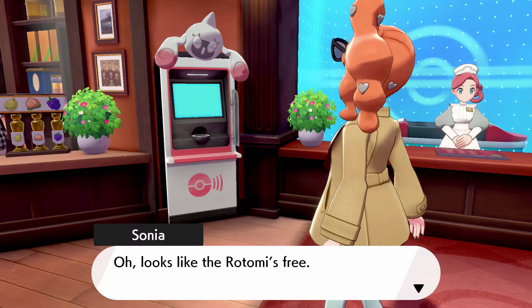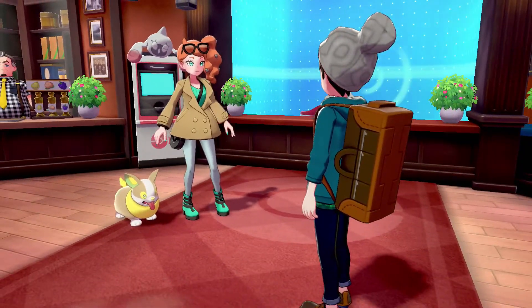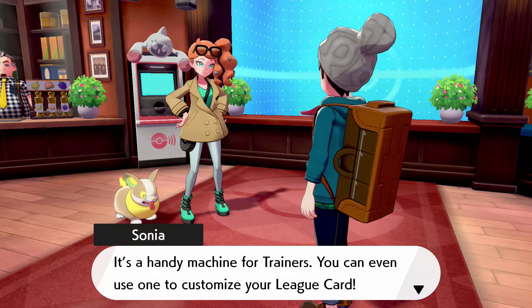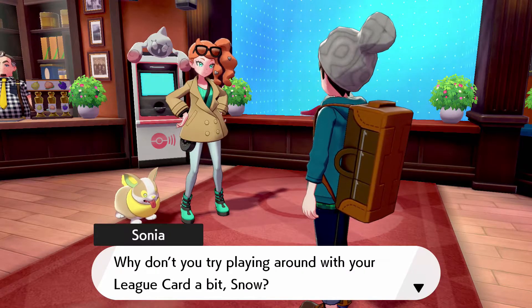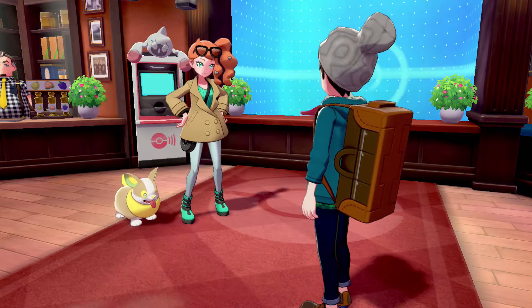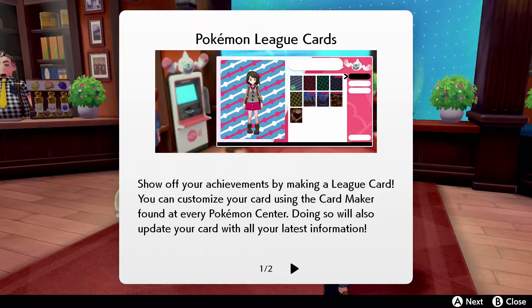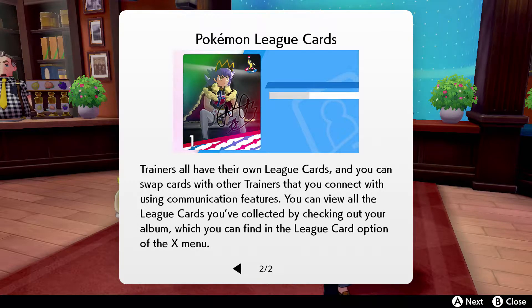Looks like Rotomi is free. Rotomi — it's a kind of Rotom information service, a handy machine for trainers. You can even use one to customize your league card. Sonia explains: show off your achievements by making a league card using the card maker found at every Pokemon Center. Doing so will also update your card with all your latest information. Trainers all have their own league cards, and you can swap cards with other trainers using communication features. You can view all collected league cards in the album.